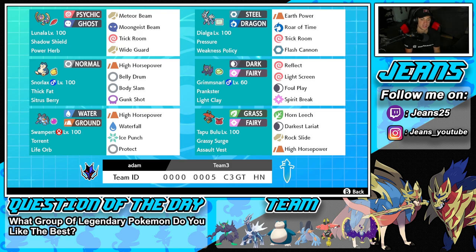The final Pokemon on the squad is Tapu Bulu. I absolutely love this Tapu — it's one of my favorites, but it is arguably the worst of the four Tapus. We got Grassy Surge for terrain control, Assault Vest to soak up special attacks, Horn Leech for STAB, Darkest Lariat, Rock Slide, and High Horsepower for a great moveset.